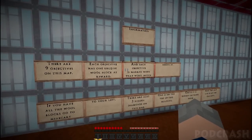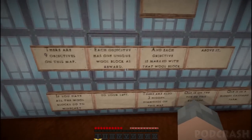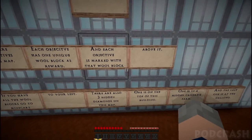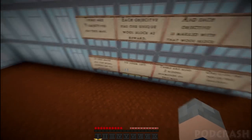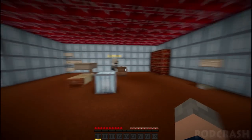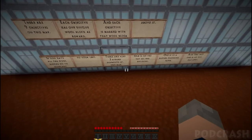There are nine objectives on this map. Each objective has one unique wool block as a reward and each objective is marked with that wool block above it. If you have all the wool you may go to the minecart to your left. Every map has a minecart ending.